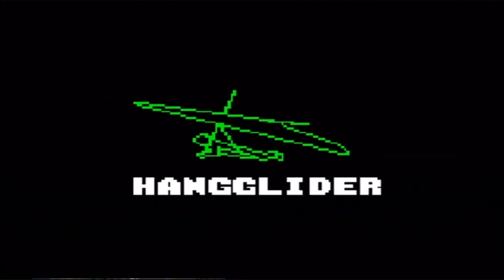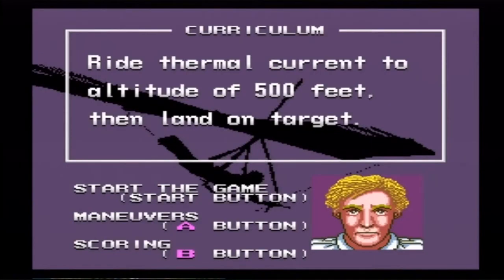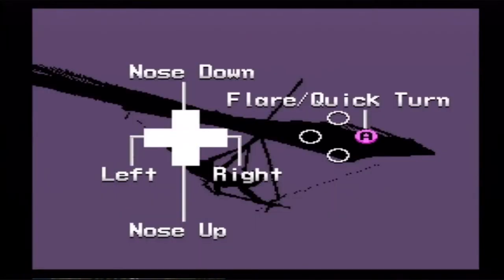Alright, let's do the hang glider — I forget how this works. Ride thermal current out to 500 feet, then land on target. Flare, quick turn. Nose down, nose up, left, right. Quick turn? What does that mean?